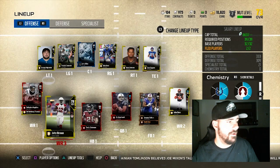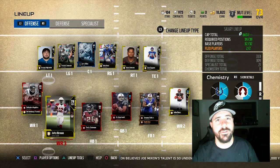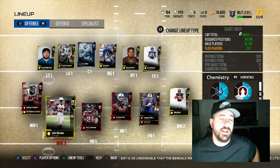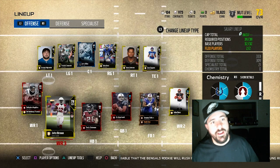We got John Brown and John Ross — two burners. They'll make the defense respect you. Budget players that don't cost a lot of coin or cap, but they're fast enough to get open and make plays after they catch the ball.